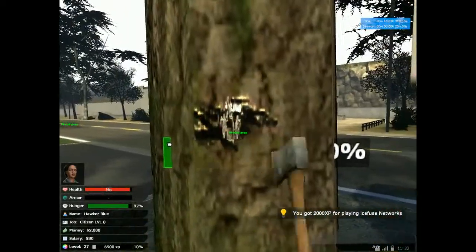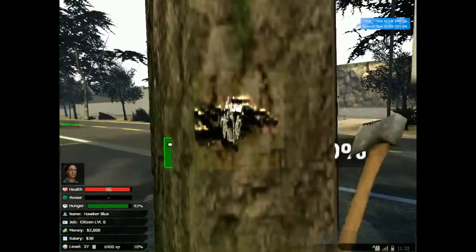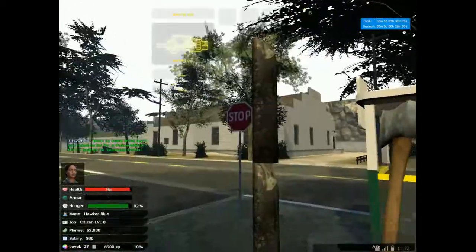Just hitting the tree, got to hit that tree, hit the wood. The health bar unfortunately is in the tree so you can't really see how it's doing, but hey ho. And then you get wood, like that.